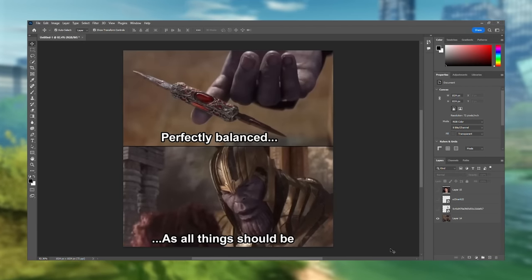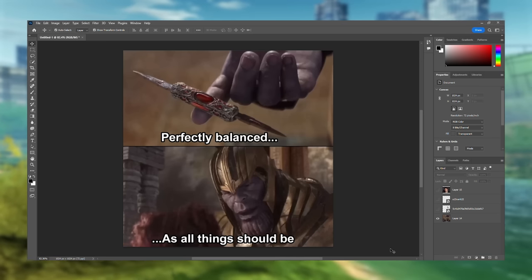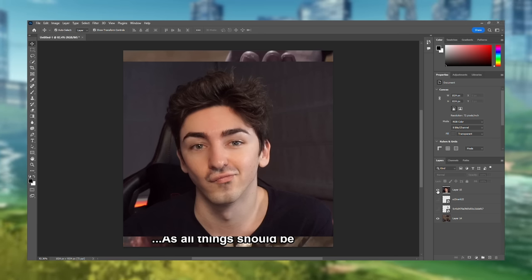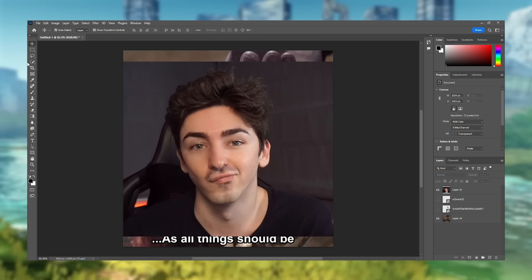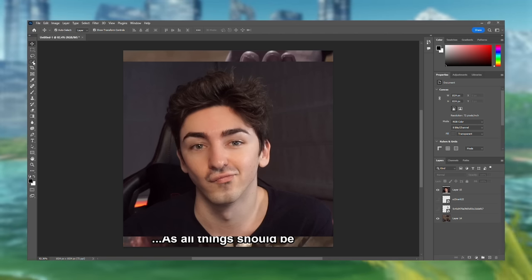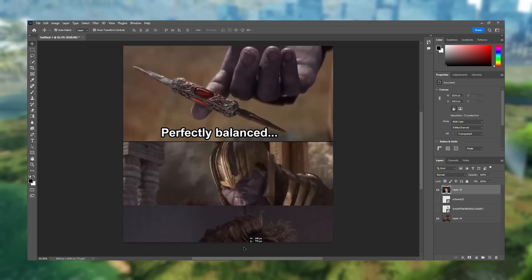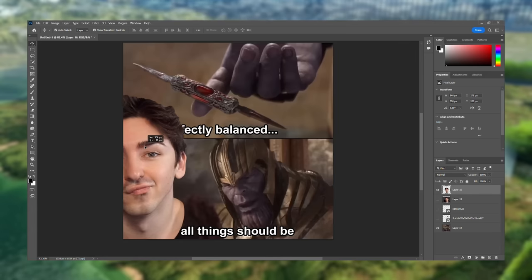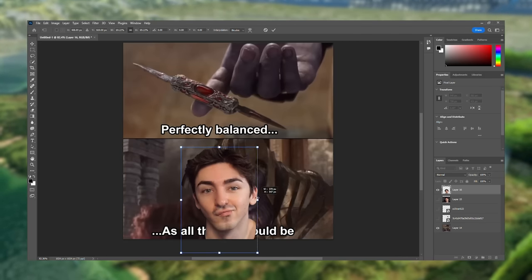So we have Thanos here — perfectly balanced, as all things should be. I've got some ideas of what I want to do with the top half here. We have Thanos Vic — I need to grab his head and sort of blend him together with Thanos. It might not work, but we'll see. Let's try to line up his head with Thanos here.